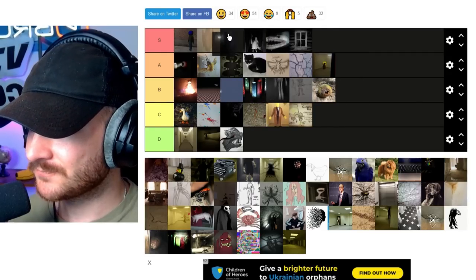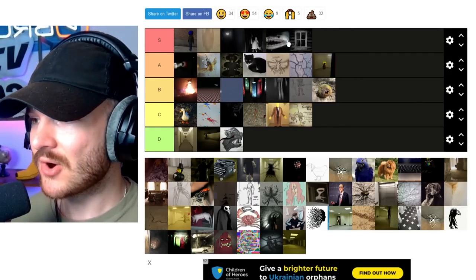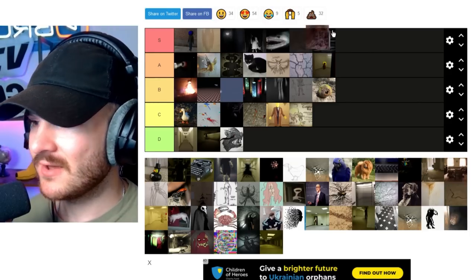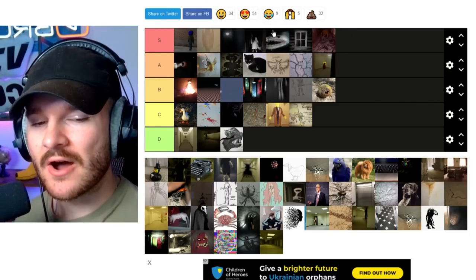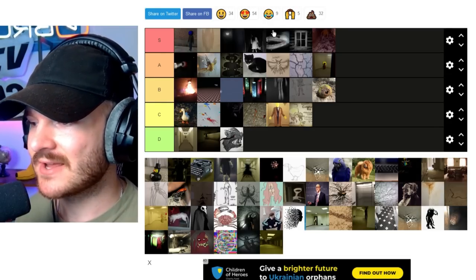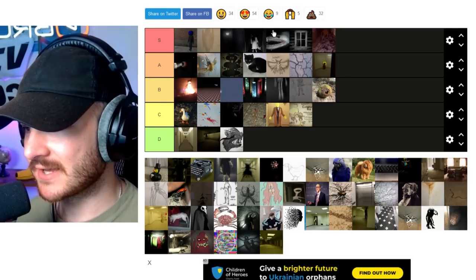Of course we also have the Smiler — another S tier. We're getting like four S tiers in a row. Smiler: when you think of the Backrooms, you think of Smilers. Let's be real. Clumps — another S tier. Love this creature. Love the mangled, disgusting aspect of it. Seriously, one of my favorites again.